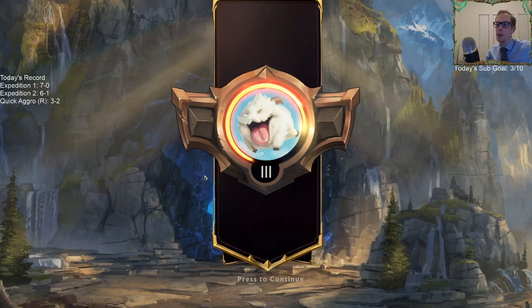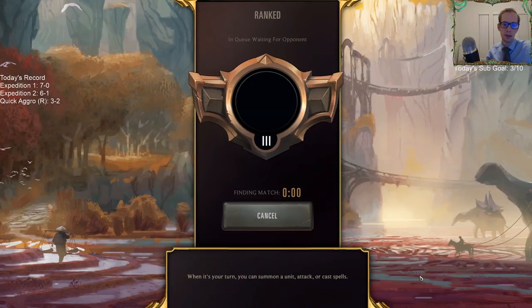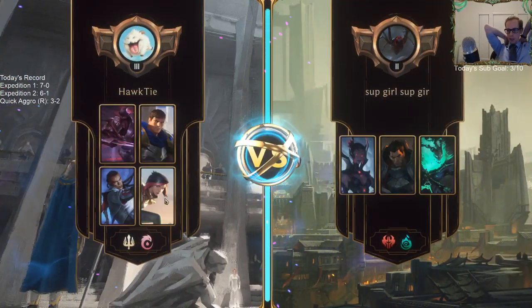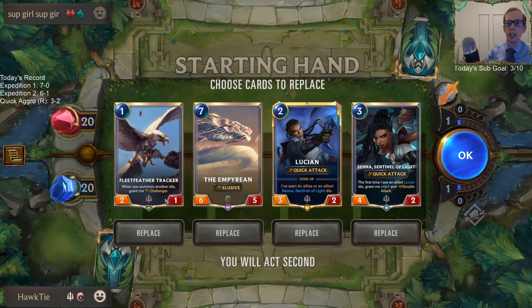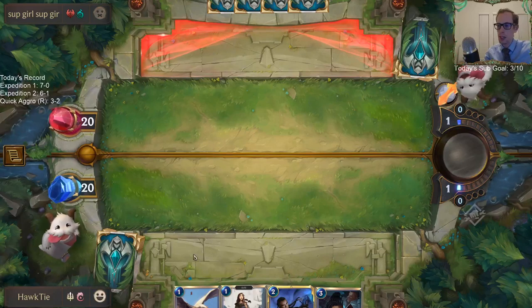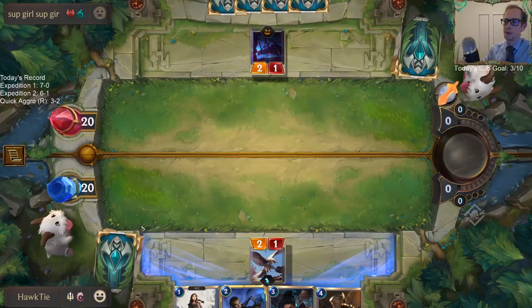Nice three-match win streak! We're only getting 100 XP now, up to 1750. Basically you get less XP the more you play in a day - your first win gets you more, just like Arena. Lucian into Senna is awesome. Let's keep one drop, two drop, three drop - and then the four to pump up one of these. Definitely our best curve.